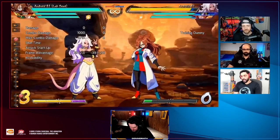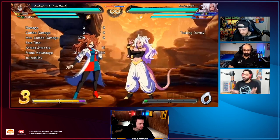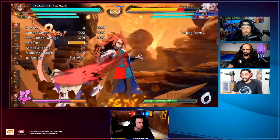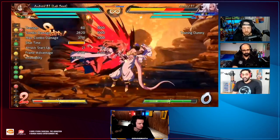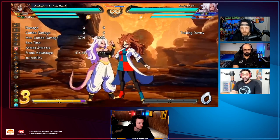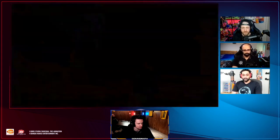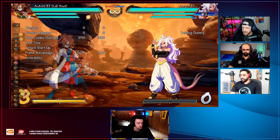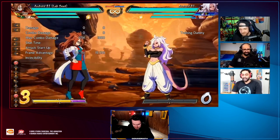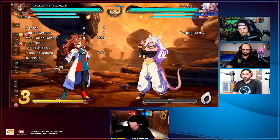It's 24 frames. Android 21 actually gets 500 HP for landing the command grab, and this isn't just blue health - if you have blue health it's 500 blue health, but if you have yellow health it'll also recover 500 yellow health. I love this grab because the air version has no landing recovery, so you can do high-lows and stuff after, even with an assist. I thought that's what Wawa was doing - he did 2H into grab and was going to go into mix. That's nutty.